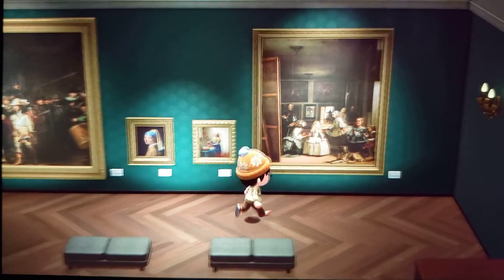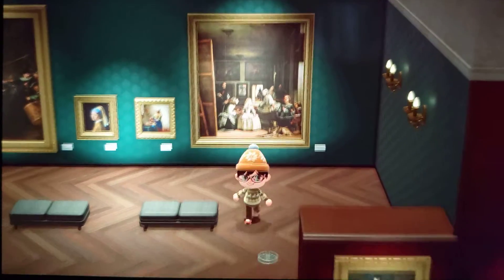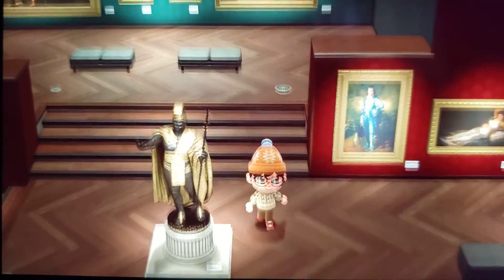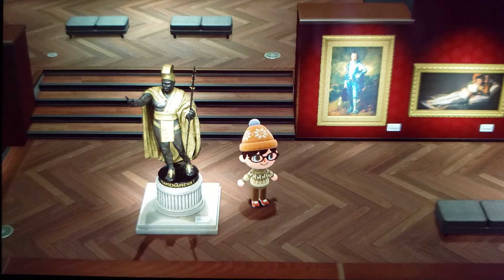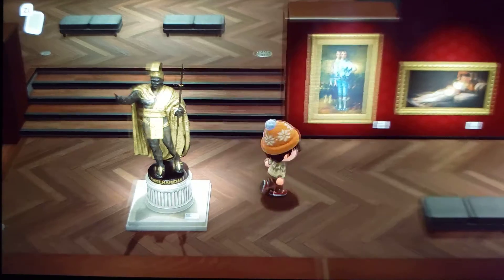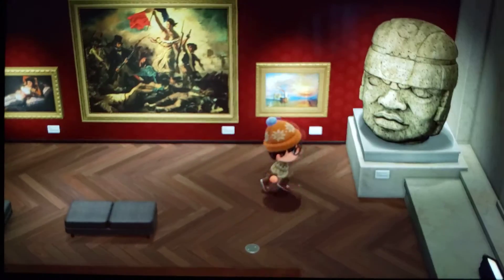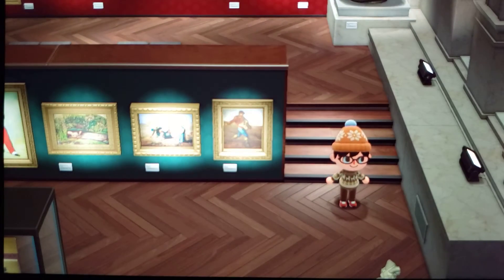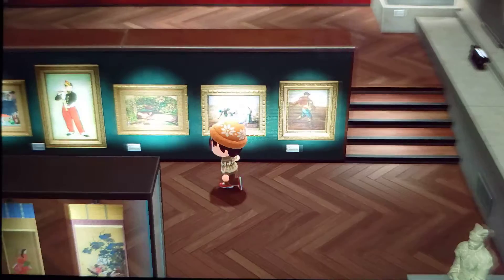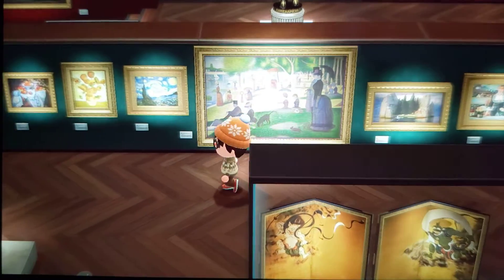The story behind getting the different pieces of artwork is you have to examine each piece of art and determine whether it's an authentic or a fake piece of art, and then you choose whether you're going to buy it or not. It took quite a long time to actually get all the authentic pieces of artwork to donate to the museum, but it finally got done and it came out amazing. It's just really neat to see the thing like full and complete.